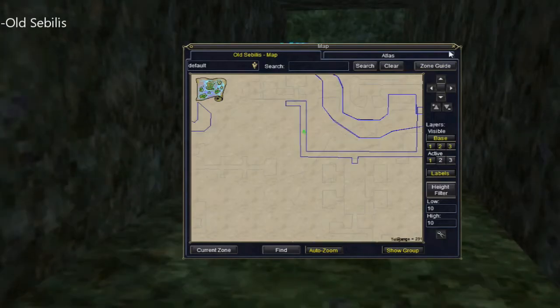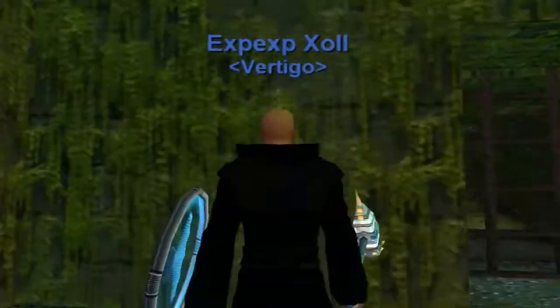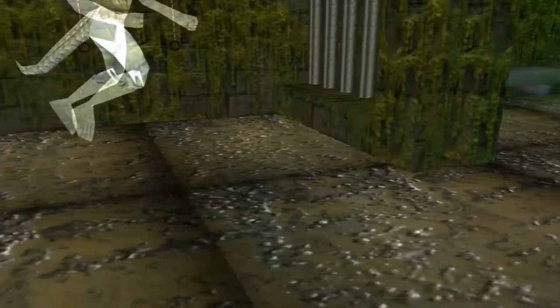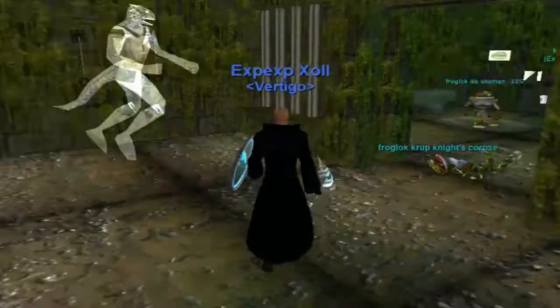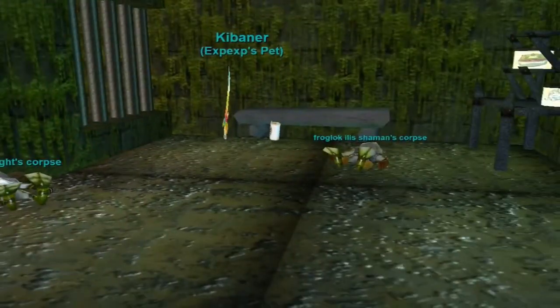Here we are in Old Sebilis, the underwater area, for the second part that we need. It's right in this jail cell, right there on the ground, right next to the Echo. Once you get that, you're ready to move on to the next step.